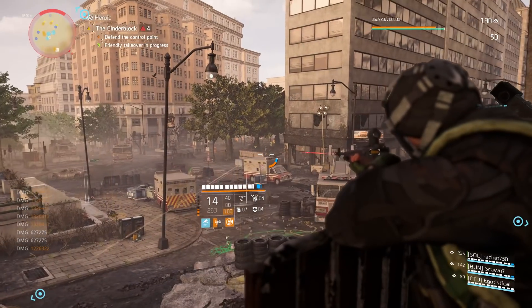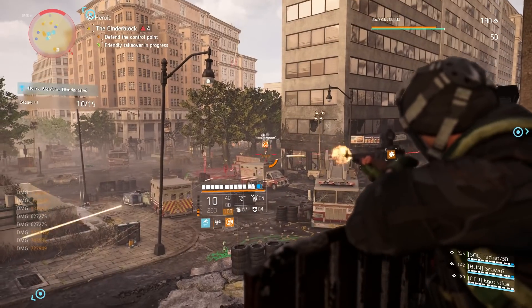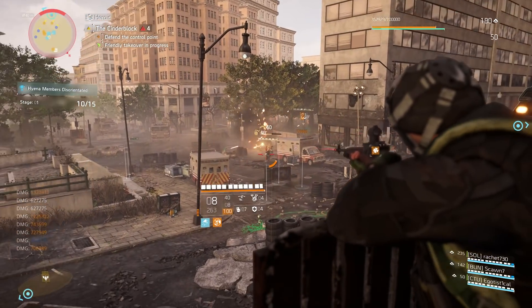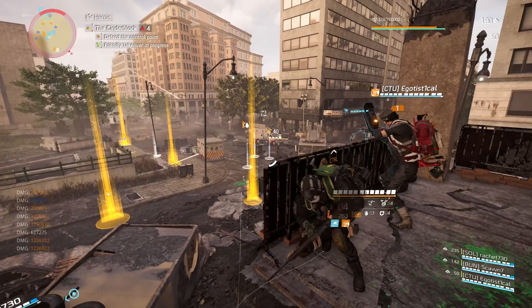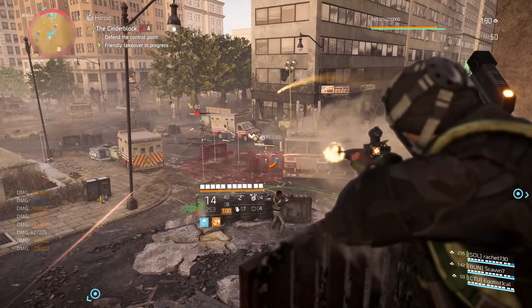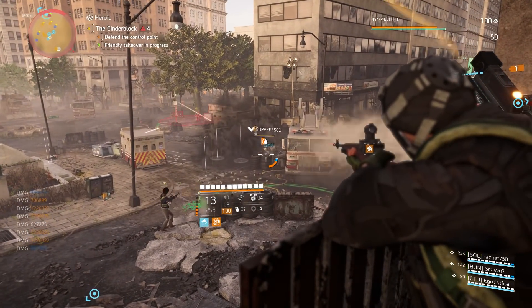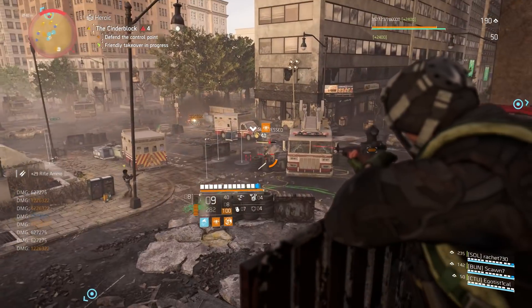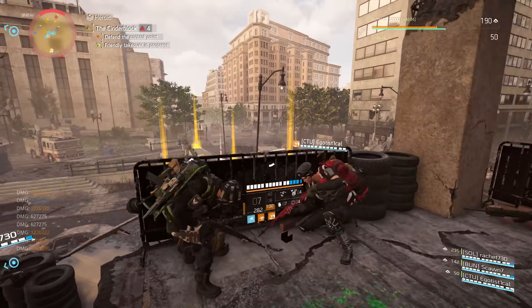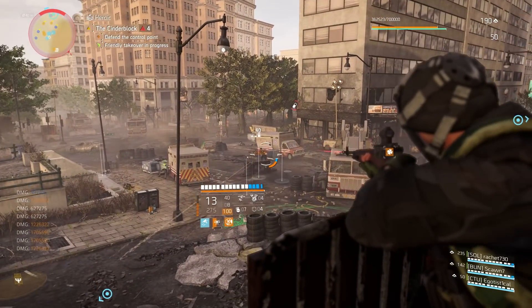Basically what you have to do is clear all of the NPCs in the control point. We're doing this on Heroic now, but just to let you know you can do this on Hard, Normal, Challenging, whatever difficulty you like — preferably being in a team if you're doing it on Heroic because it's a little bit easier. You also just have to make sure that you call in the JTF officer first.